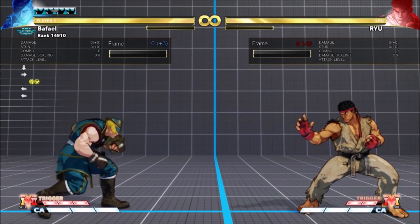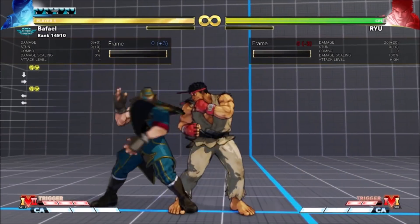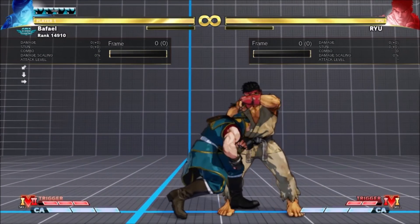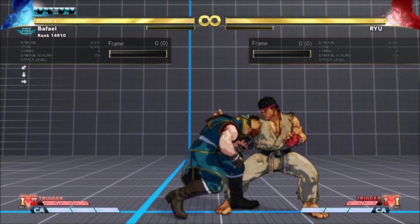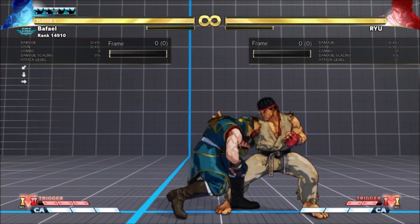The charged version pulls opponents closer to Ed, guaranteeing a mixup even at max range. The patch notes observe that holding VS1 made it come out slower even if only by a few frames, and players often did that on accident. It seems the game now checks later frames for players inputting VS1 charging, so Ed can more easily get a no-charge version in juggles or as an anti-air.